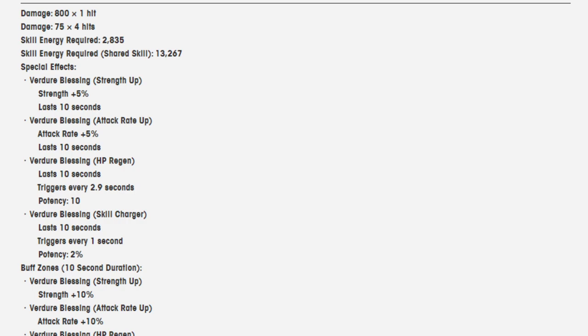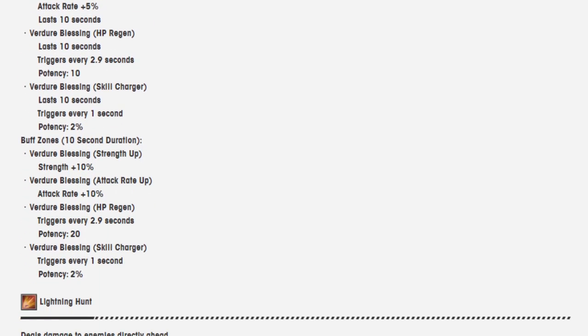All of the special effects are called Verdure's Blessing: a strength up of 5%, attack rate up of 5%, HP regen every 2.9 seconds at a potency of 10, and a skill charger that triggers every one second at a potency of 2% — all lasting 10 seconds. That is what is applied to him. The buff zones he creates are also 10 seconds in duration and grant double the values: strength up 10%, attack rate up 10%, HP regen every 2.9 seconds at potency 20, and skill charger every one second at potency 2%.